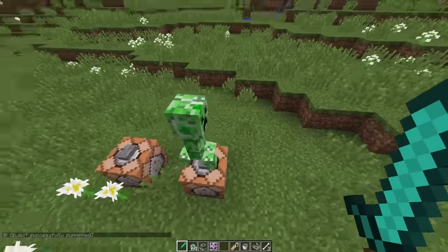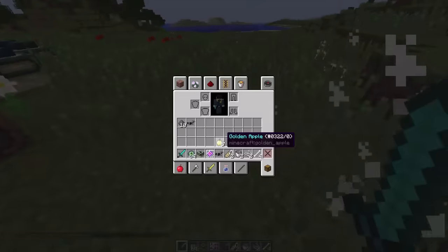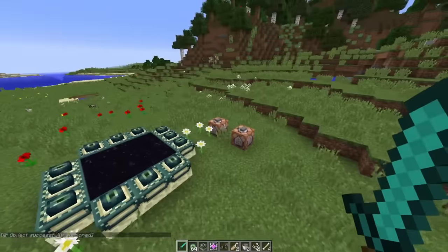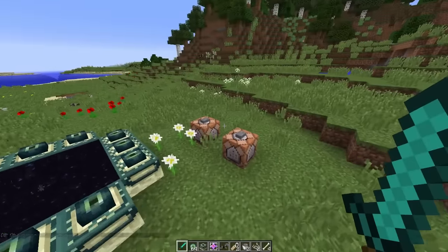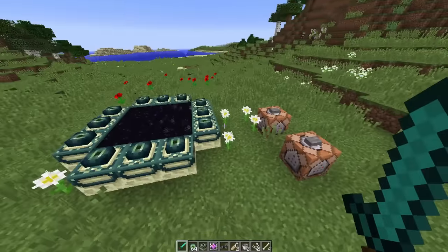Wait, does it drop two golden apples? I'm going to kill another one — bam. Yeah, okay, so there we go. That's pretty cool. If you want to create your own custom loot tables, that is an option as well. It's just not something I fully understand yet, but I'll try and remember to link to the forum thread in the description below.